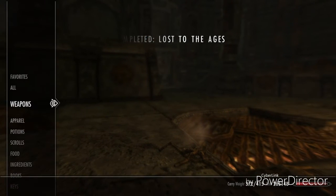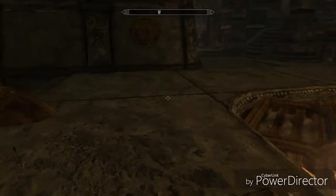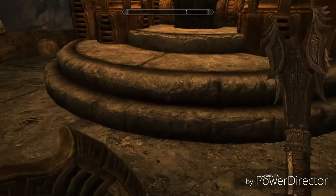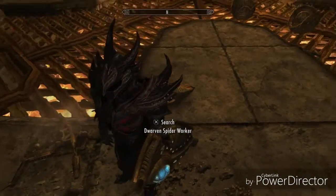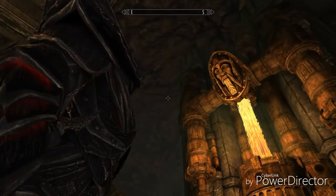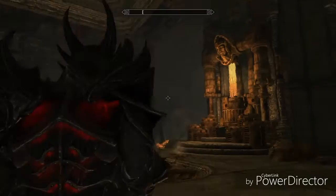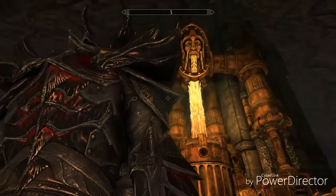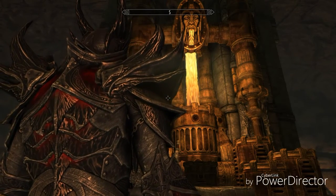I'll do a quick show of the Aetherium Shield and then we'll wrap up. There we go — there you have it, the Aetherium Shield crafted by the Aetherium Forge. If that doesn't make you happy, just make the staff or the crown — it's up to you guys. Anyway, that's all for me. This is Shout Nation — don't forget to like, subscribe, and leave a comment. Peace.